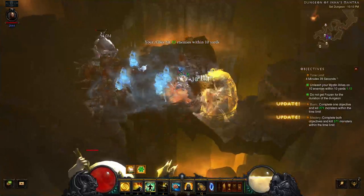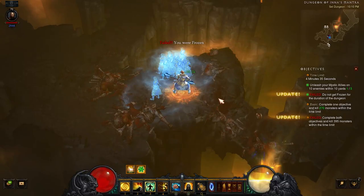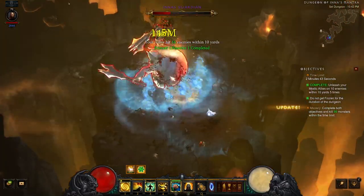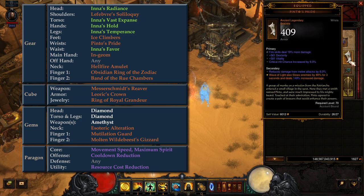The Elites in this dungeon will occasionally summon ice bombs, and if you get frozen by one, you will fail one of the primary dungeon objectives. These boots completely negate the freeze effect, and if you wear them, you won't need to worry about this objective at all. In the Wrist slot, we have Pentos Pride, which provides a damage bonus to Wave of Light, which will be our main attack skill in this build.